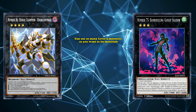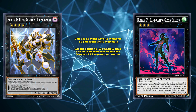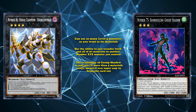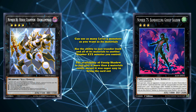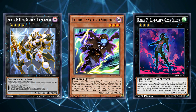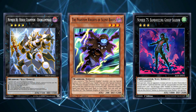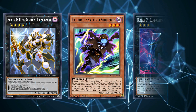Bamboozling Gossip Shadow is a rank 3 monster which can use any amount of level 3 monsters as materials and has the ability to transfer itself and all of its materials to another Number Xyz monster you control. Since Rhongomyniad was balanced by the fact that it's hard to bring out with 5 materials, the availability of Gossip Shadow to instantly give it more than 5 materials meant it was super easy to bring this card out with just any two level 4 warrior monsters and the plethora of level 3 monsters that can special summon themselves, like the Phantom Knights archetype. Since Rhongomyniad was made very easy to bring out with more than 5 materials and its effects are kind of ridiculous, the card was banned and will probably stay banned until Bamboozling Gossip Shadow is removed from the game.